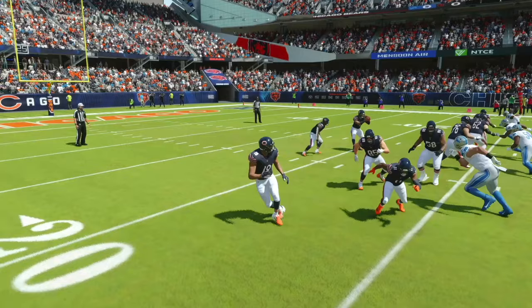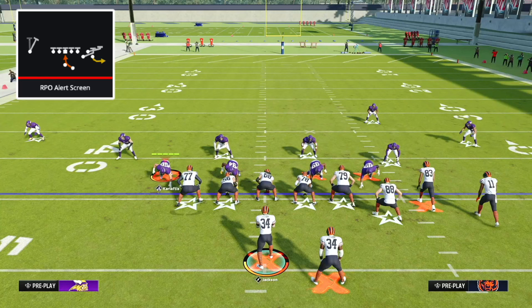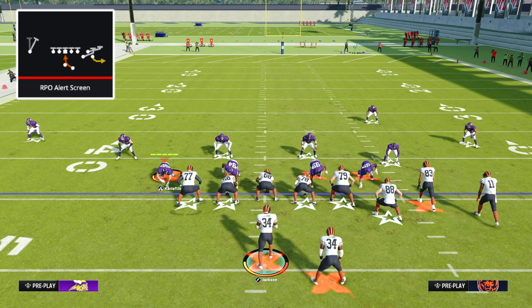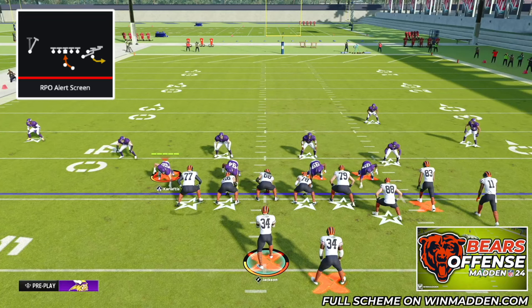The first play we're going to take a look at is one of the glitchiest and most difficult to defend RPOs in all of Madden — this is the play RPO Alert Screen. RPOs are insanely overpowered in Madden 24 and this one out of Bunch Strong Offset is maybe one of the best in the entire game. I'm going to walk you through a specific way to make this even more overpowered and make your opponent have to worry about it on every single down, forcing them to play a specific style of defense that opens up the rest of our offense for big plays.